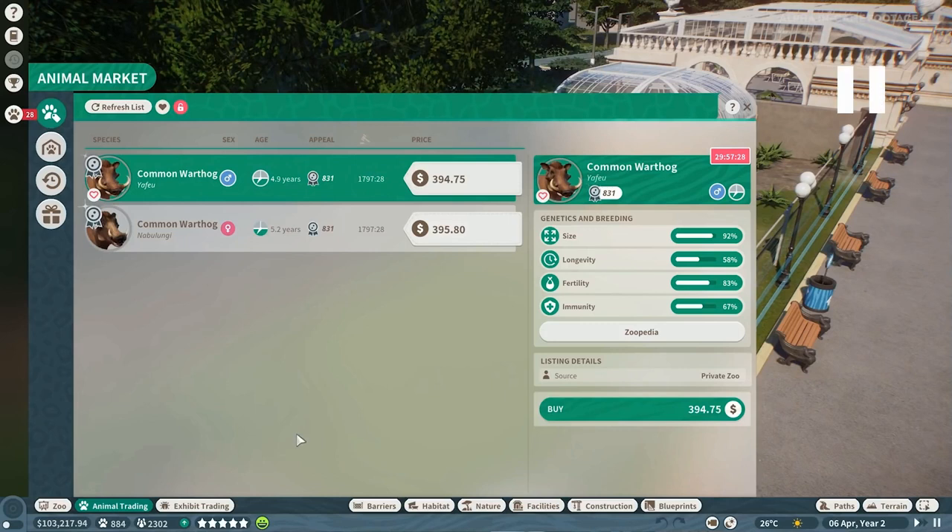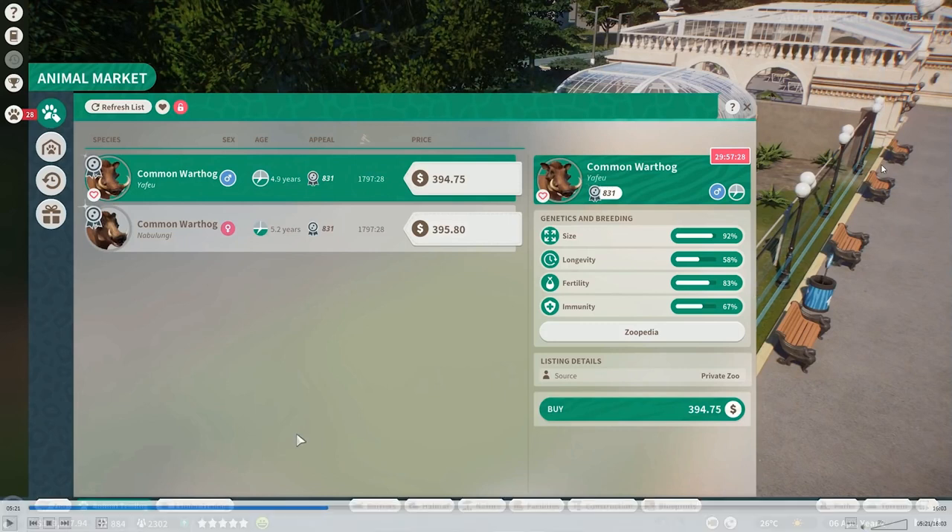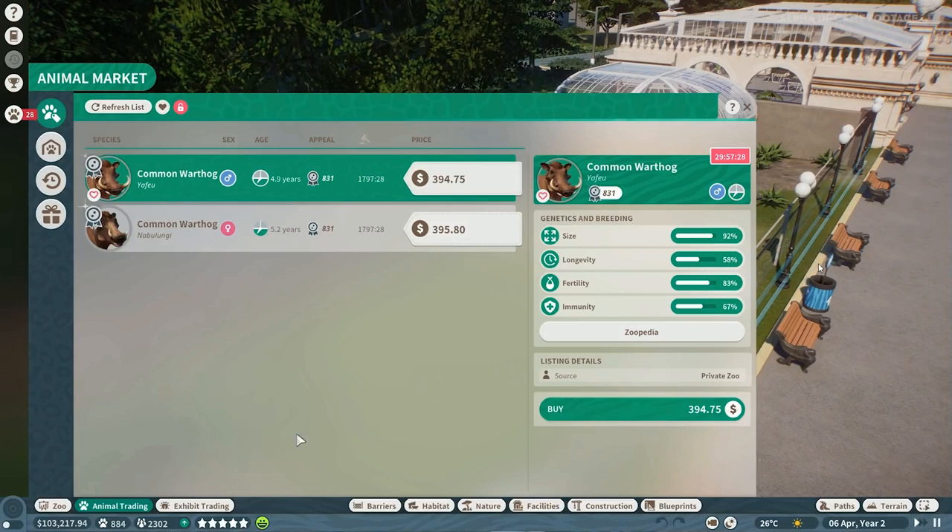This blue area gives you the boundary of the enclosure — more on that when we cover fencing later. And here is that little donation box I was talking about. So in the animal market, this is where you can buy animals and bring them into your zoo.